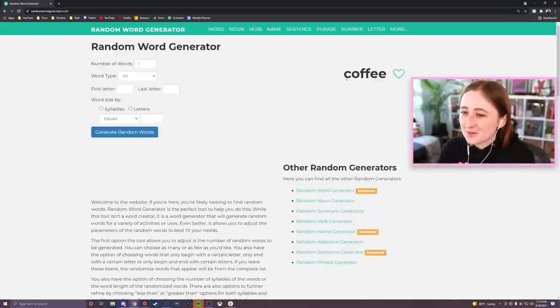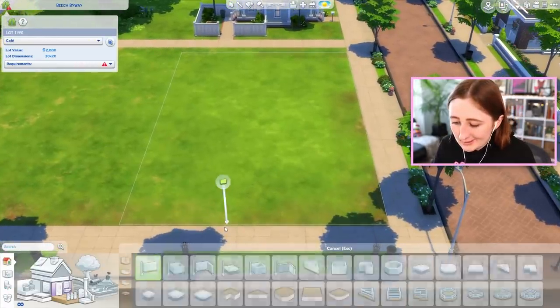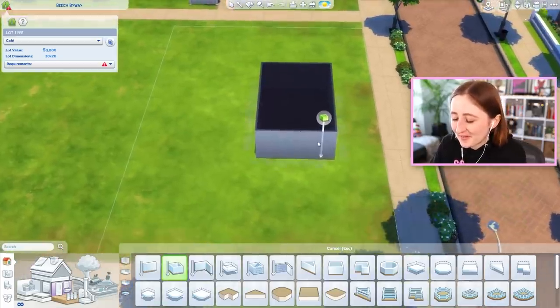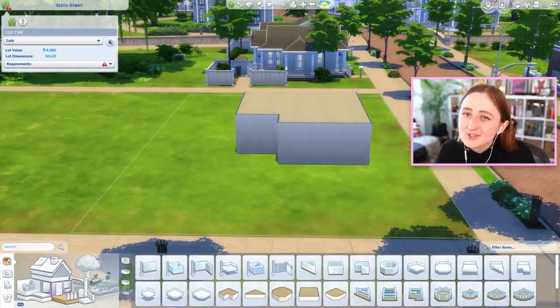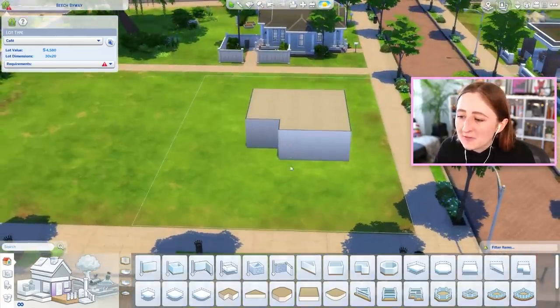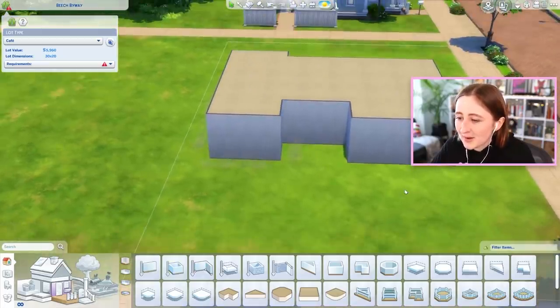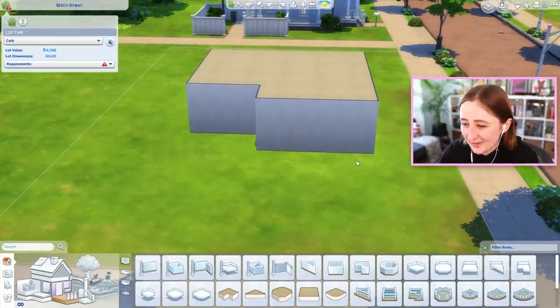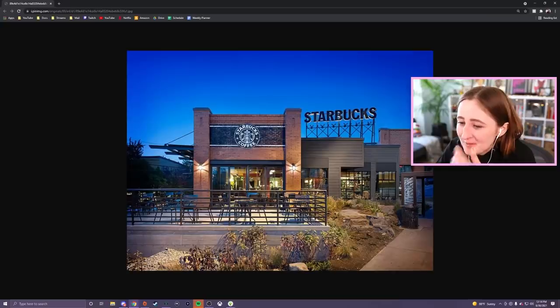I'm kinda thinking we do it here in Newcrest. Lot type cafe? I always feel like I'm really not good at building community lots in The Sims, because a lot of times I just have no frame of reference for it - like, I'm not gonna just build a Starbucks. A lot of times coffee shops are in big buildings, and each section might be a different shop, and that's just not how The Sims 4 works. Maybe I'll build this Starbucks - this one looks kinda cool.